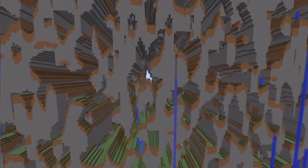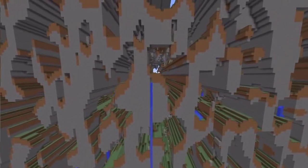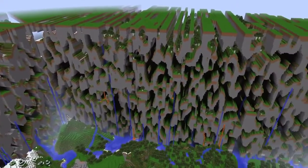Noise generators are responsible for the creation of your world. There are some overflows — ups and downs — that can happen in the noise generator, which might cause these Farlands to appear.